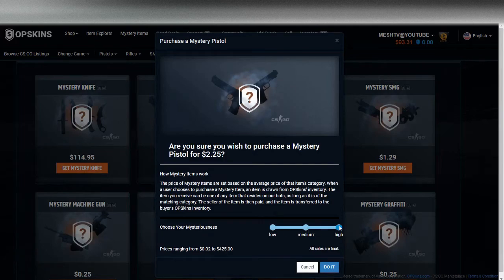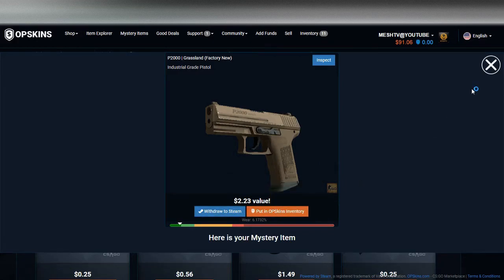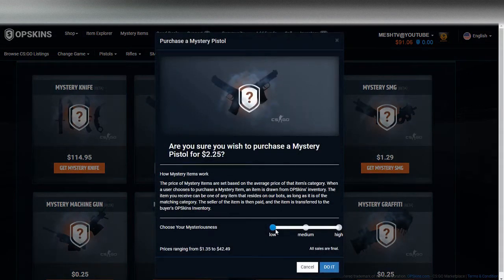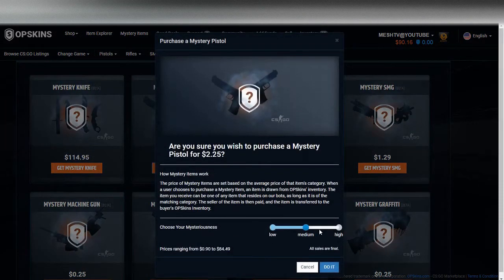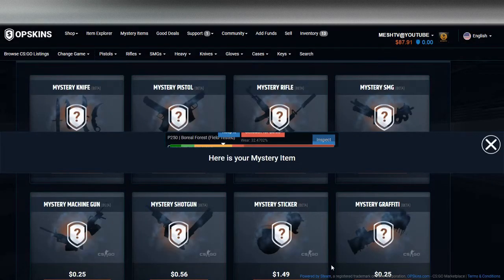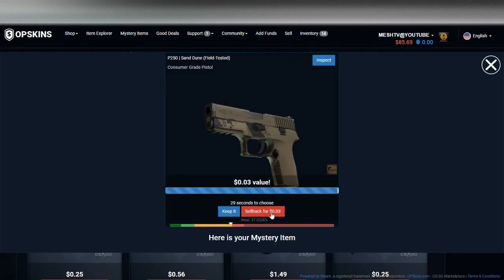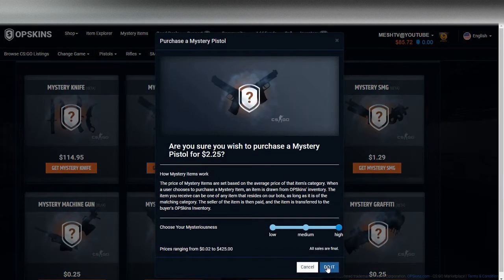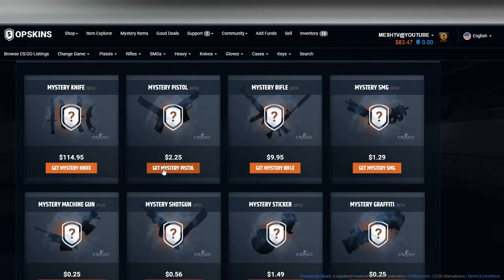Over to the pistols now — pistols are very interesting, you can definitely get some sweet stuff. $1.35 to $42 bucks. Grassland Factory New — we'll keep that. Let's do a few high mystery pistols. These are not good — come on, give us something good. Not too awful I guess.